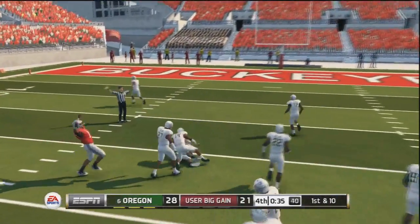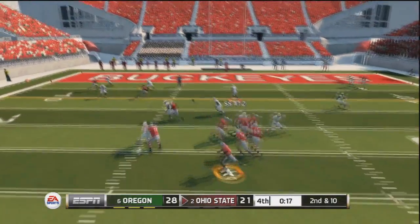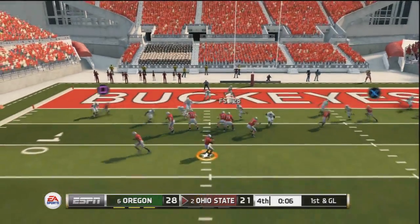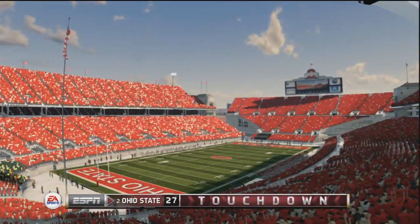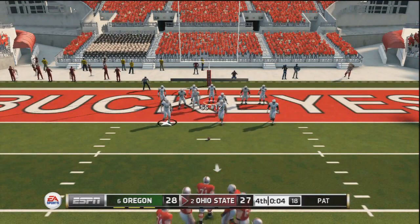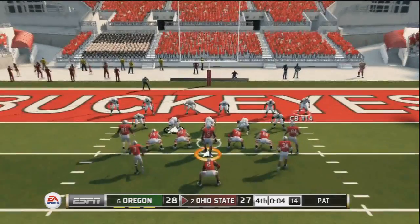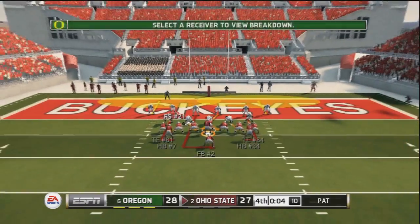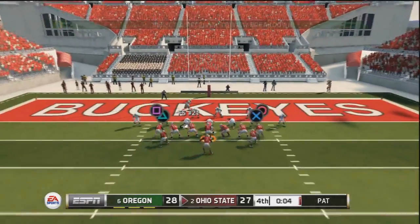It's now 21-28 — he's making a comeback. He throws it up the middle through a small window with six seconds left for a touchdown. Now it's my turn to lock down the red zone — he's going for the win with no respect. I put man coverage, send the blitz down the middle, and use my free safety on the left side. He has two receivers I have to take care of.